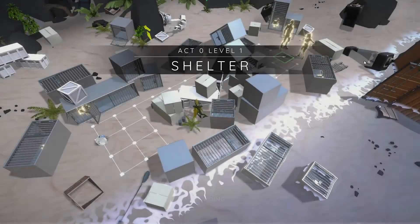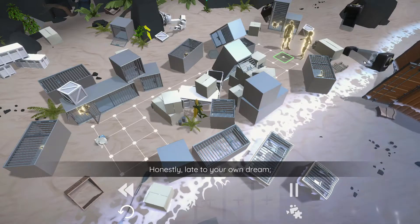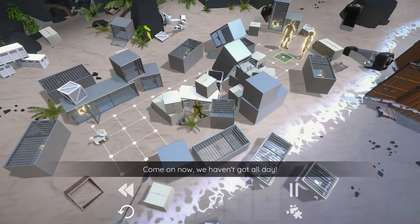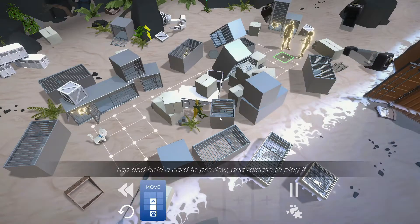Okay, so X-0, level one, shelter. There you are, Theo. Honestly, it's your own dream. Do you even know where you are? Well, it's time we got you sorted out with these cards. Come on now, we haven't got all day. So tap and hold a card to preview and release to play it.